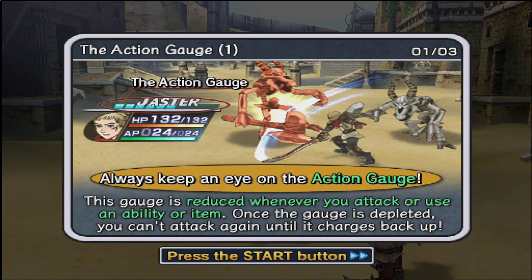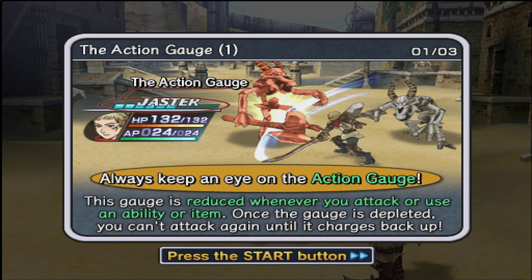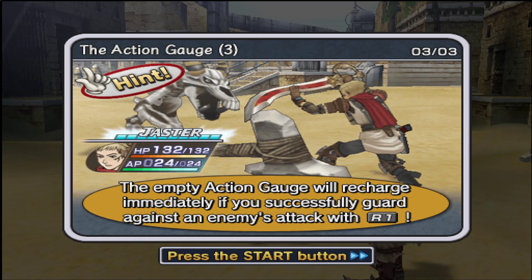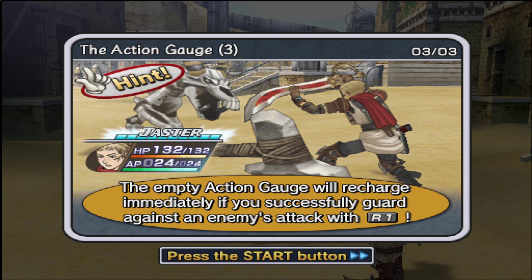We have the action gauge — indicated on screen by little teal squares below Jaster's name. Every time you initiate an action in battle it is reduced, and if fully depleted you cannot perform an action until it recharges. It recharges 100% to full after a set amount of time, or if you guard by pressing R1. Once depleted, the word 'Attack' appears on screen to tell you that you can attack again. If your stamina is exhausted and you hold R1 and are struck by an enemy, you will instantly recharge to full. The game really wants you to guard.